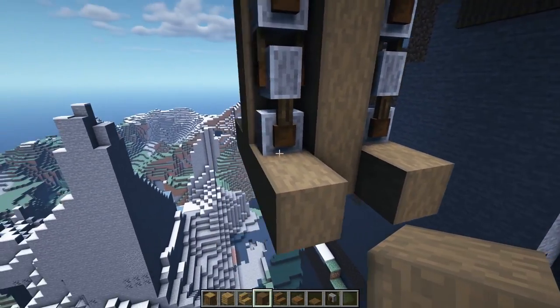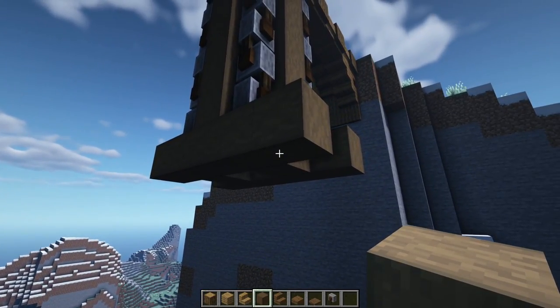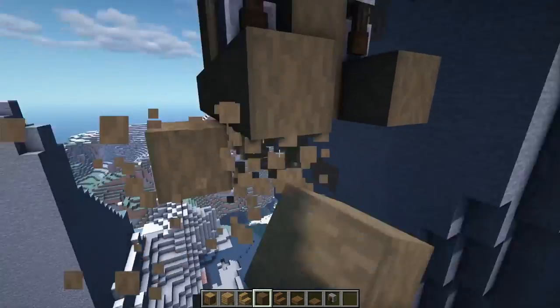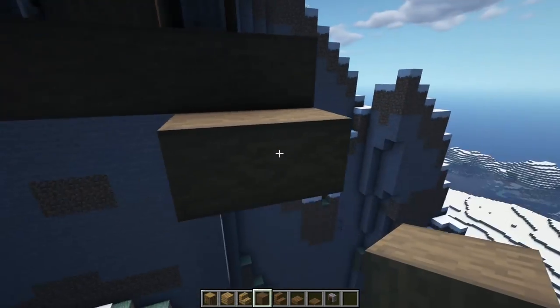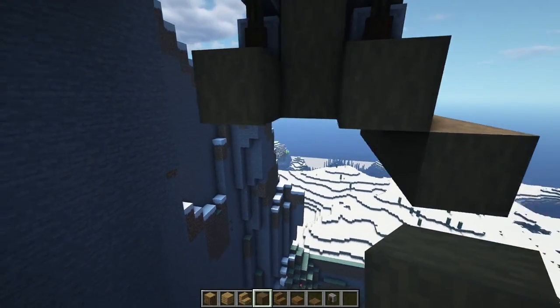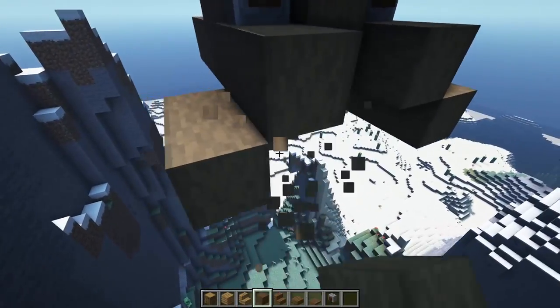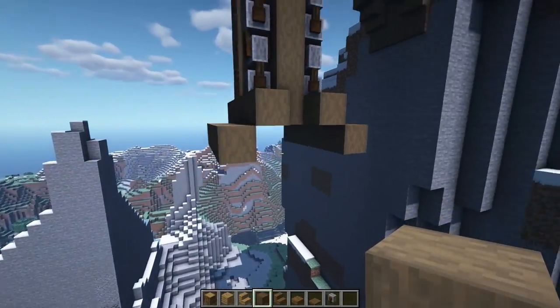Up here we're going to leave that blank and do a placeholder block. Let's place this for now, and this one too, because we want to twist it. Make sure it's the same line here — another one, two, three, four, and five. Do the same thing here: a couple of placeholder blocks, make sure it's facing this direction, then go all the way down another five like so.